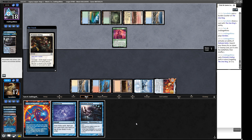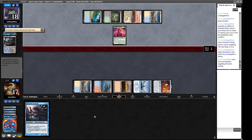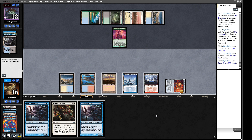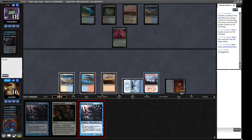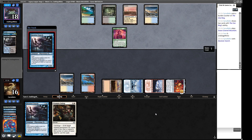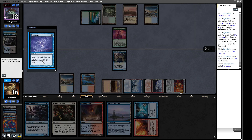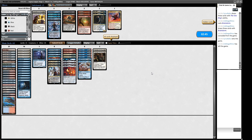I think we counter this. They've got a Delighted Halfling, another one, another one. Do we want to Prismatic End their Halfling? I don't think so. Should we Deceiver Exarch now to draw some cards? This does expose it to removal but we don't mind if it gets Plowshared. We have Fire and Ice. We draw a bunch more cards, and our opponent decides to brainstorm and concede. If we get to untap with the One Ring it's game over — our opponent agrees, it's game over.